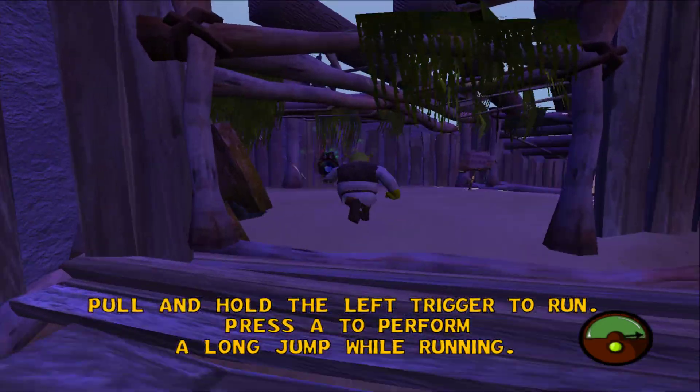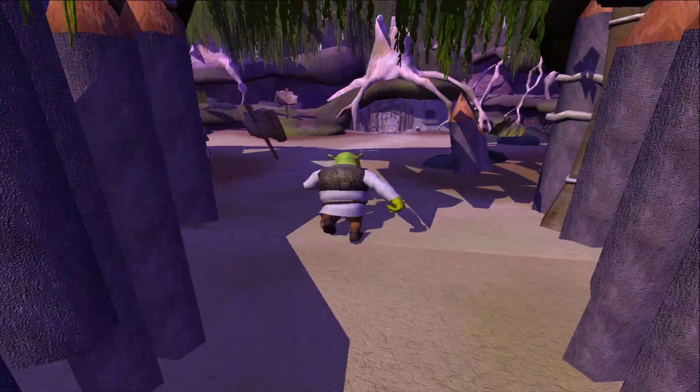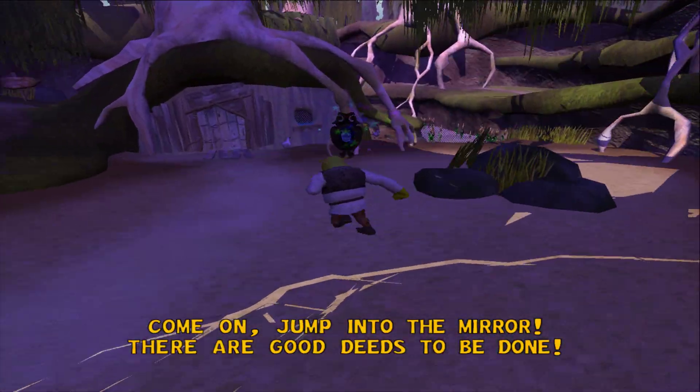Pull and hold the left trigger to run. Press A to perform a long jump while running. Come on, jump into the mirror.